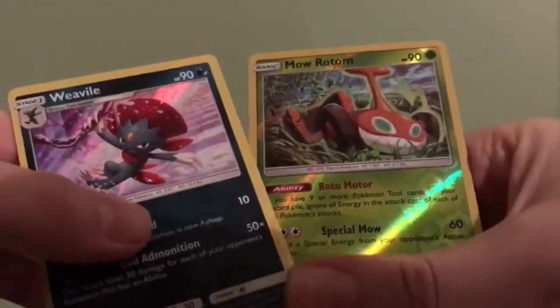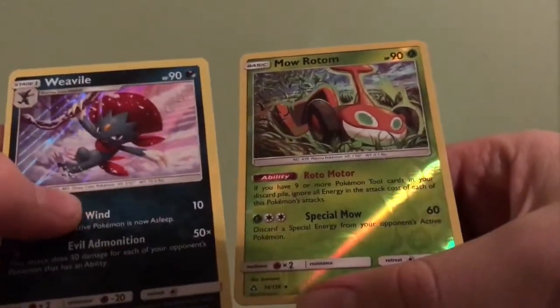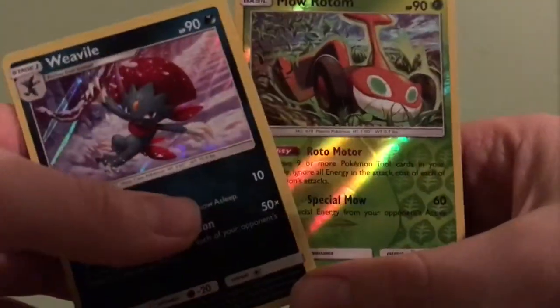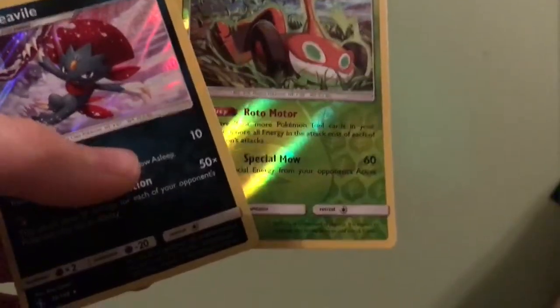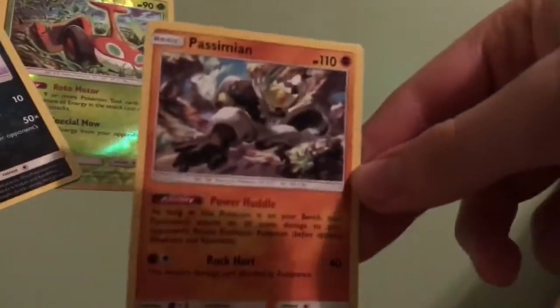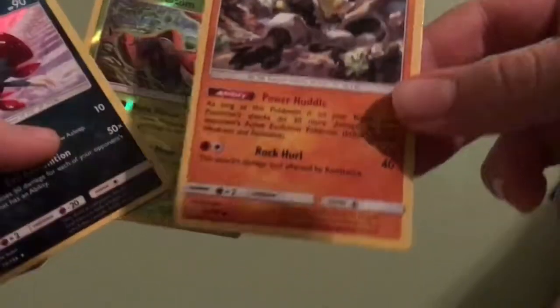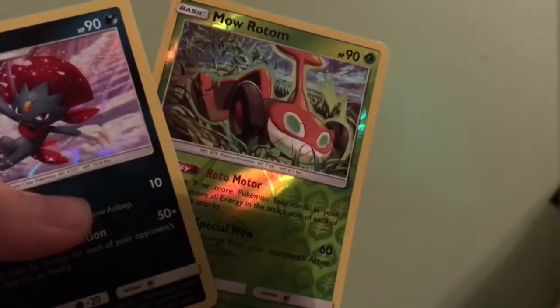Nothing good really — it's a pretty bad opening. Got a holo, a reverse rare, and a Moltres. Not that bad, not that good. Can't always get good stuff in your packs. Hope you guys enjoyed this video. If you liked it, subscribe and comment down below if you want a deck video. I made a Passimian, Lucario, and Garchomp deck, so if you want an overview on that, let me know and I'll see you guys next video. Goodbye!